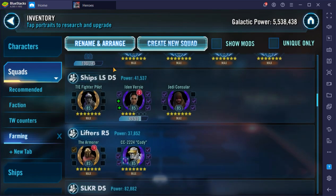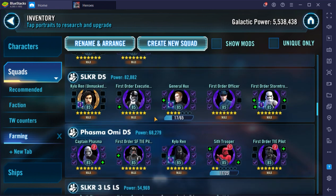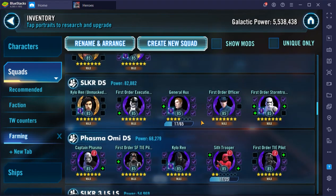Moving on to lifters — I want to get the Armorer into relics, then Cody up to maybe Relic 3. I understand there's a pretty good Darth Revan encounter that uses him in a squad with Shaak Ti. Next up is our next Galactic Legend: Supreme Leader Kylo Ren. With all the stuff above, I'm hoping maybe six months, but that might be too optimistic — there's quite a bit I covered above this.